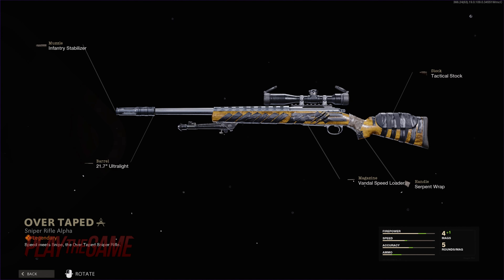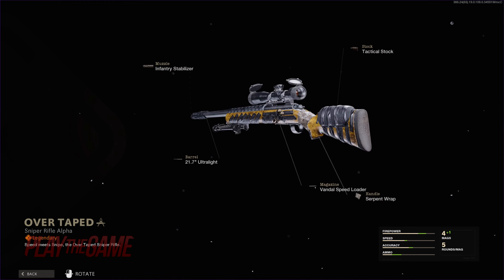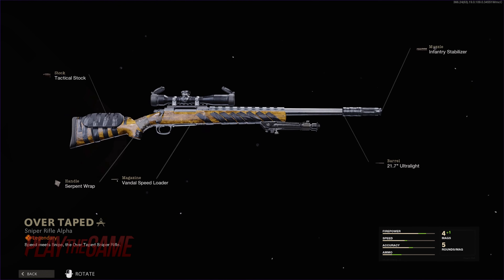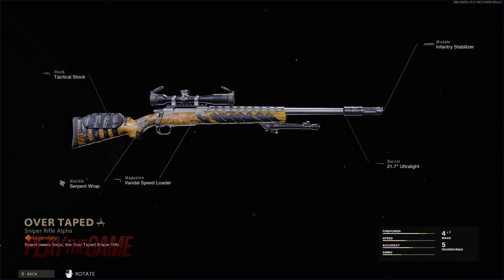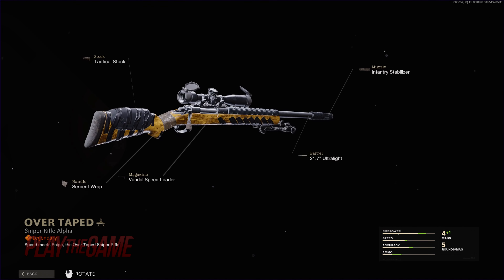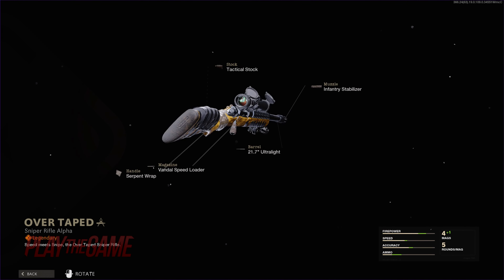Tier 89 we have the Pellington 703 Overtaped, and sticking to its name, it is completely covered in black tape from its body to its stock, along with two bullets taped to its side. It's a very simple design for a legendary weapon at such a later tier.